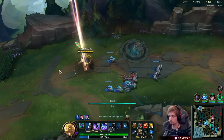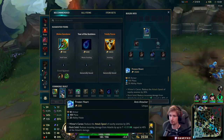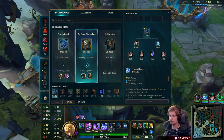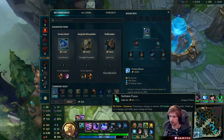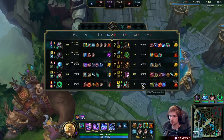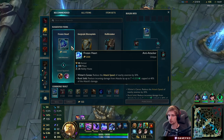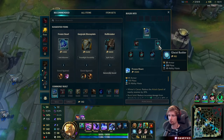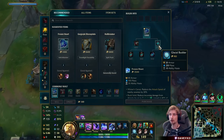Now we go back, buy my Divine, and then start building towards Frozen Heart and Sundered Sky. This is a crucial moment - when you play Nasus, you always need to get ability haste as soon as possible. Instead of Warden's Mail, you're going for Glacial because it gives you ability haste and armor with mana, which means you can stack more often.